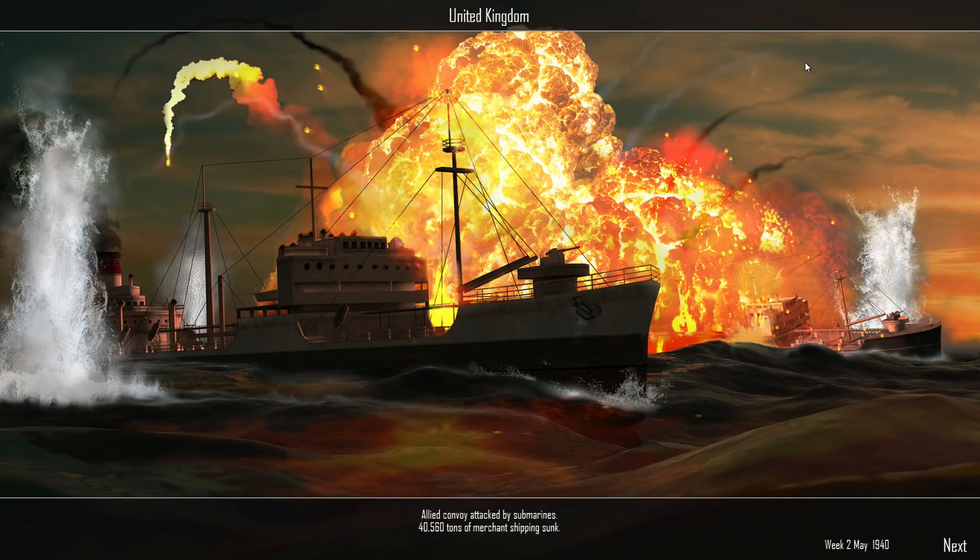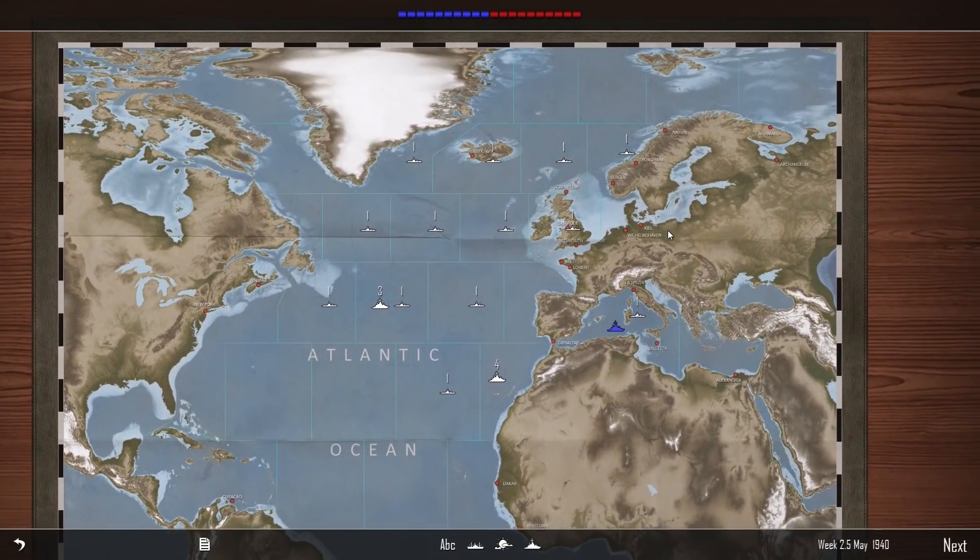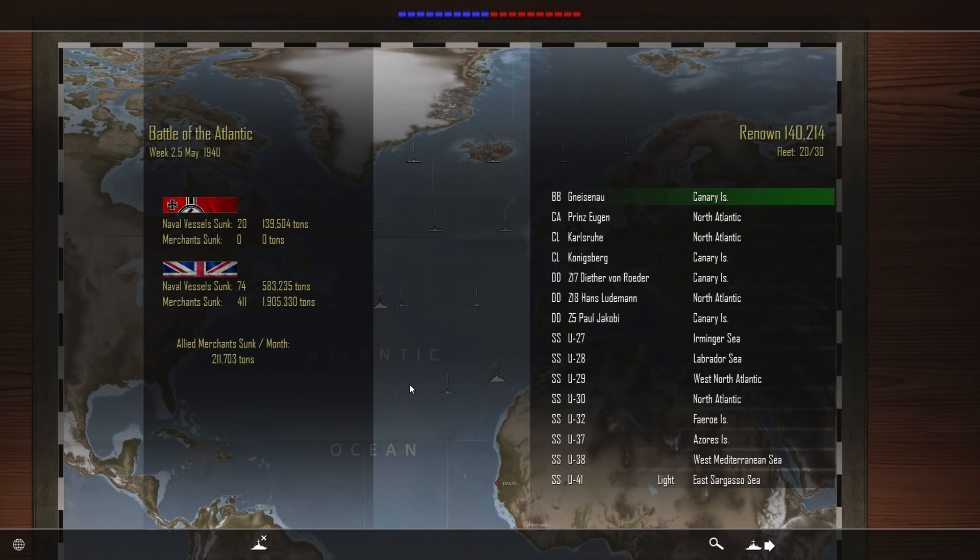We're back to week 2, May 1940. United Kingdom allied convoys attacked by submarines — 40,560 tons of merchant shipping sunk. West North Atlantic allied convoys attacked by submarines — 44,330 tons sunk. It looks like a 50-50 split in the tonnage war. Campaign report for week 2.5 of May 1940: Kriegsmarine naval vessels sunk — 20 for 139,504 tons. Royal Navy and allied vessels sunk — 74 for 583,235 tons. Merchant ships sunk — 411 for 1.9 million tons. The allied merchants are currently losing 211,000 tons per month on average — hemorrhaging so much tonnage, they can't sustain that for much longer.